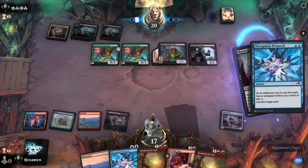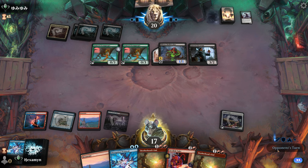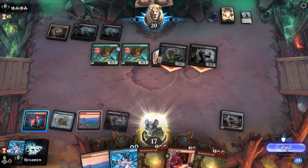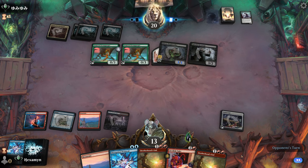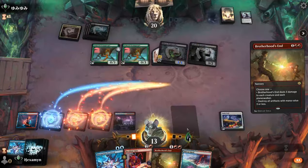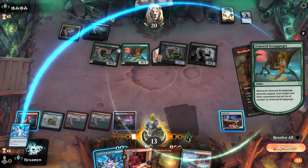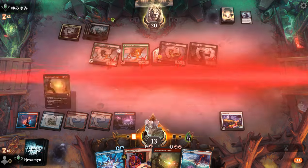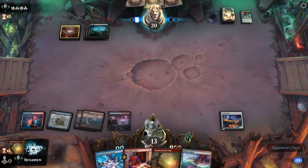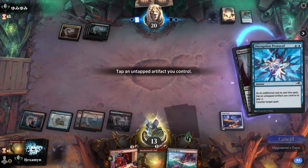Opponent is down to two cards left and a couple of creatures that can't really attack. They do attack with the 1/1 this time — that's a no-block situation. What's pretty cool here is we can Brotherhood's End on our turn and hold open the Disruption Protocol for any more crazy creatures they want to play. Really glad with how we played this game. There's another Obliterator — we'll tap our Candy Trail and counter that one.